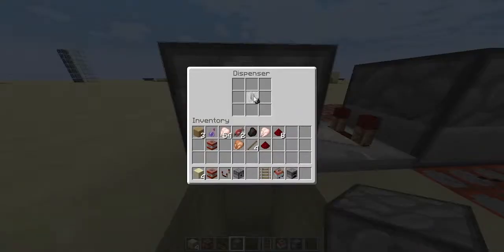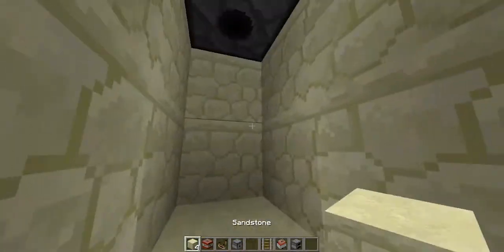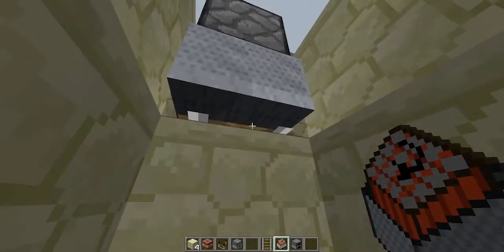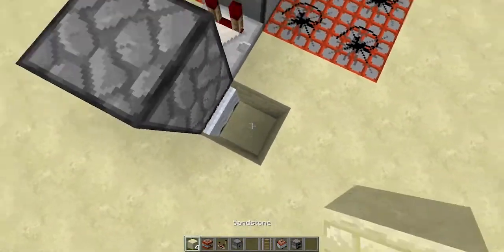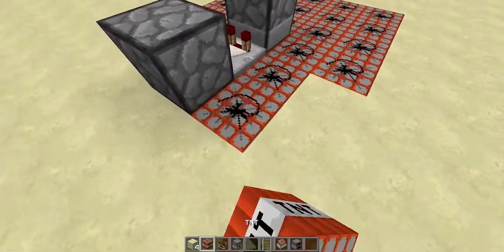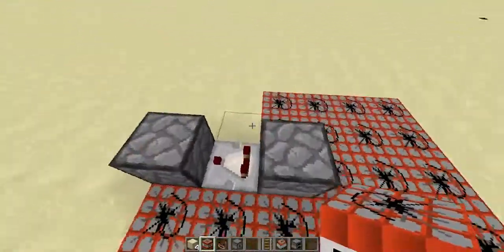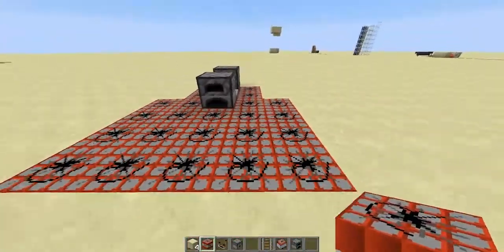Place a flint and steel inside your dispenser, and place a support block here. Then place a rail, and a minecart with TNT. Now you're going to knock out this piece of rail, place your blocks here again, and place some more TNT if you want to. This TNT is really important to let your explosion travel to the TNT over here, so do that.